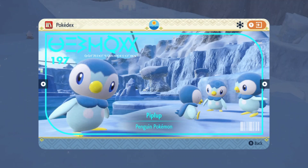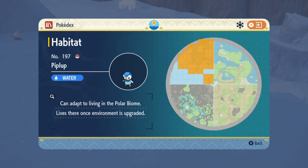Piplup can be found in the vast icy waters of the Polar Biome. Fly to the Polar Rest Area Fly Point to quickly get to the center of the Polar Biome's icy waters.